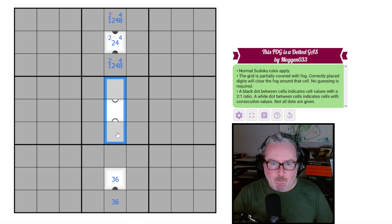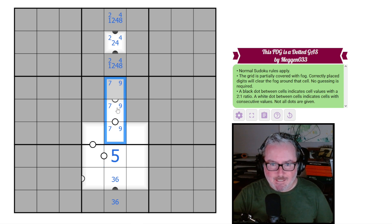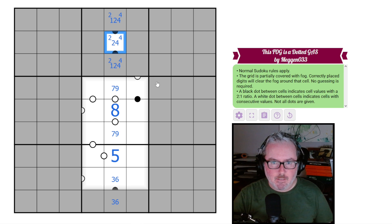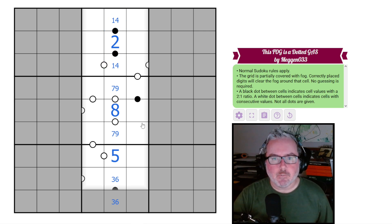We can't put a five on this black dot because we'd need a four or a six adjacent. So this cell does not have a five — it's going to have seven and nine, with five placed elsewhere. If this is a seven-nine pair, it must be seven-eight-nine. That tells us there's no eight in another position, which means the middle digit here is the two.